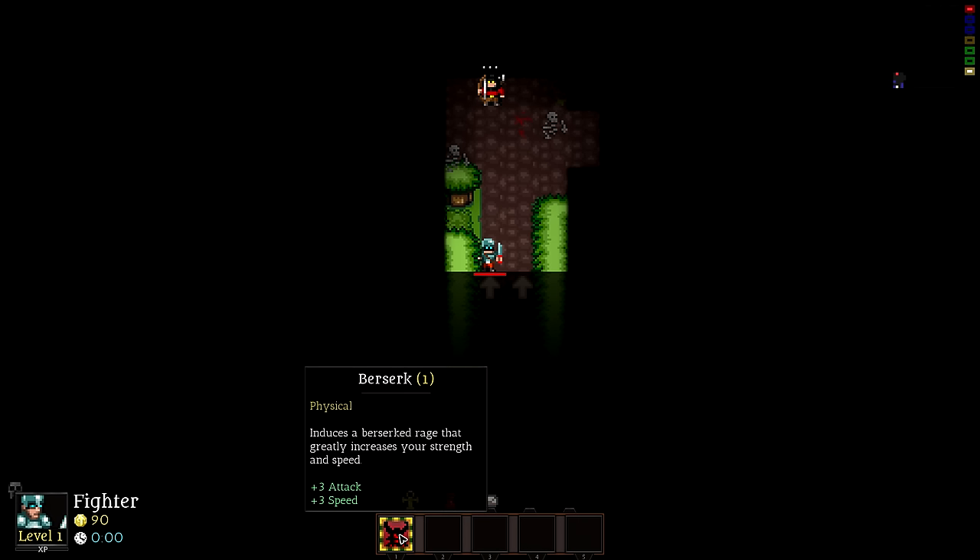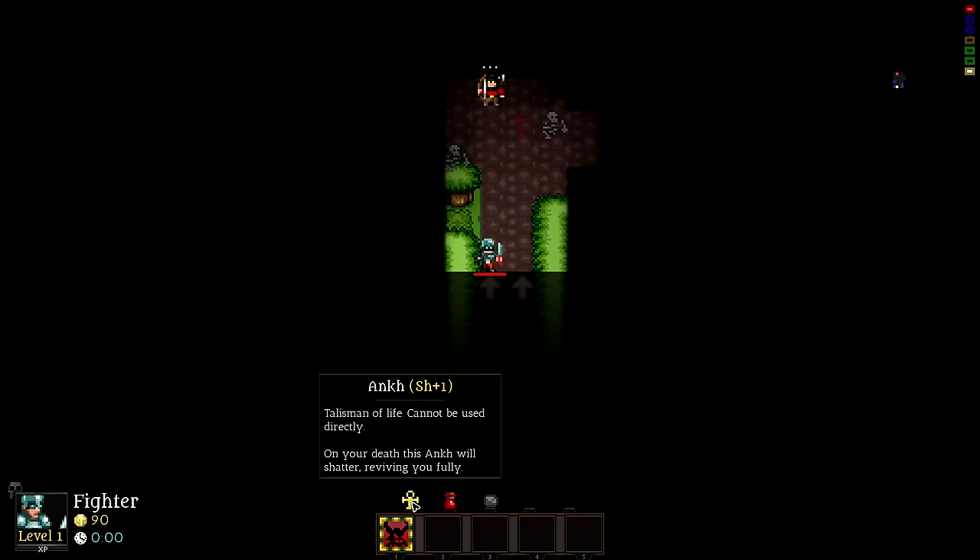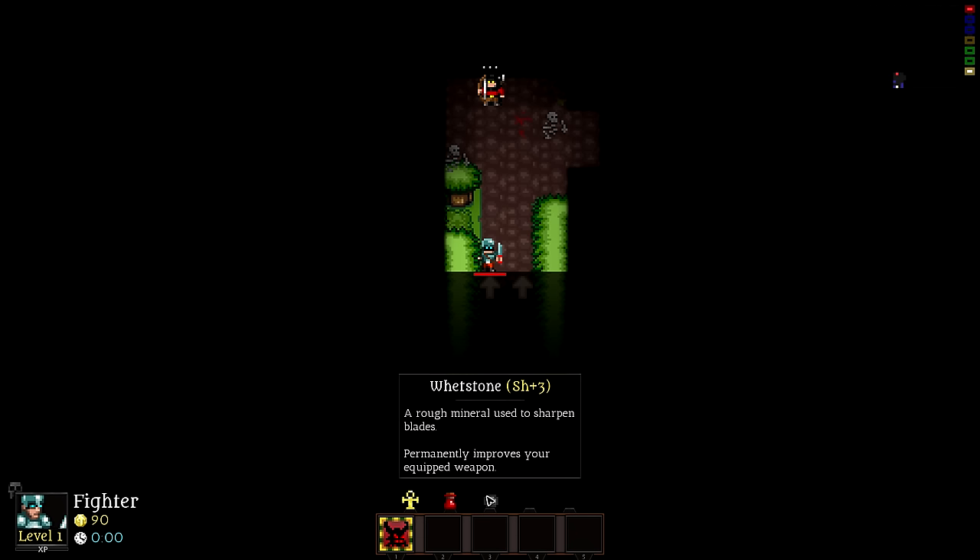There's a little hotbar here. This is the fighter's starting skill called Berserk — I can use the number one key or click on it, and it induces a berserk rage that greatly increases strength and speed, giving plus three attack and plus three speed. You can also hit Shift and the corresponding key to use consumables. Right now we have an Ankh — a talisman of life that will res you one time — a full healing potion, and a whetstone, which sharpens your weapon and increases damage.